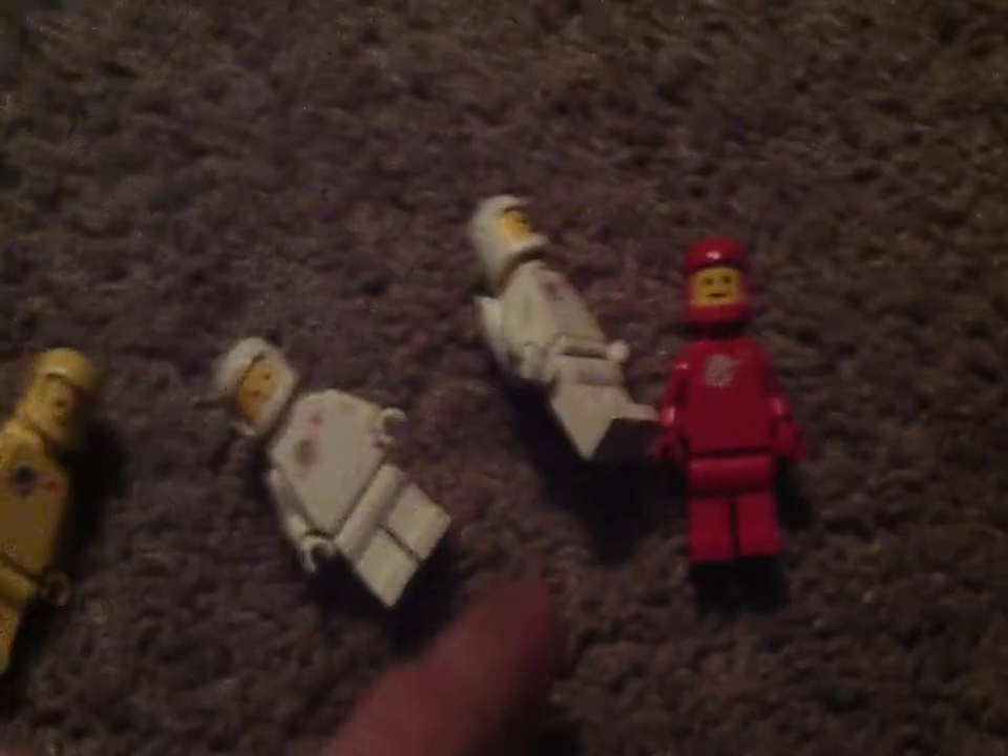Here, classic space, classic space, classic space — all built. More classic space and more classic space. So one red, two white, and three yellow — sort of six classic space figures and the figures with some other packs.